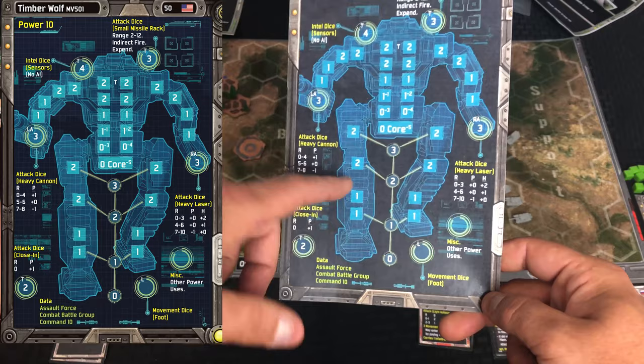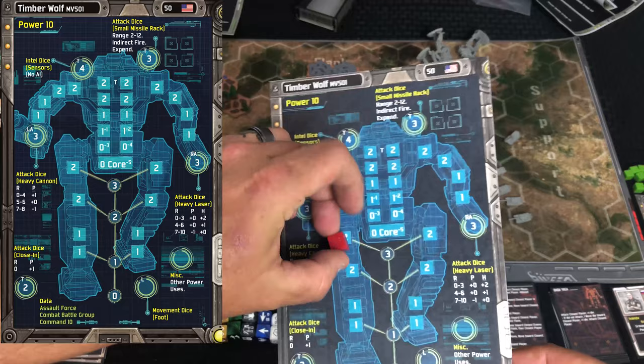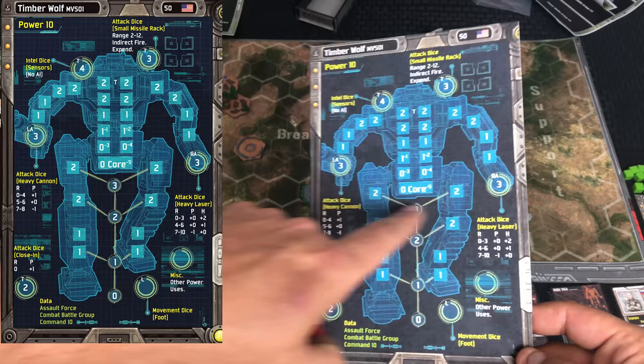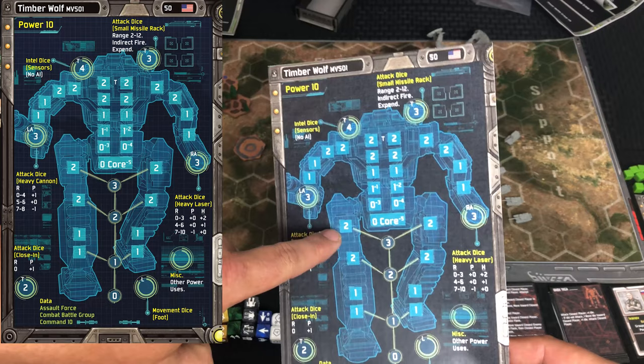The squares with numbers in them are the damage locations where you place red damage cubes. Once those are filled up, you can no longer use three movement dice — you can only use two. The highest number not filled with damage is your max dice for movement. I really like how they did that.